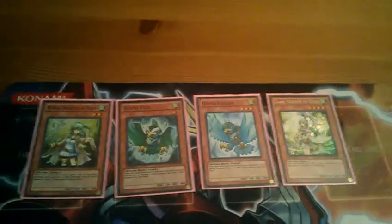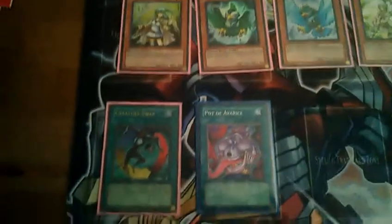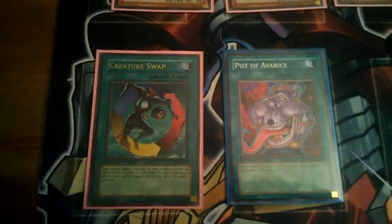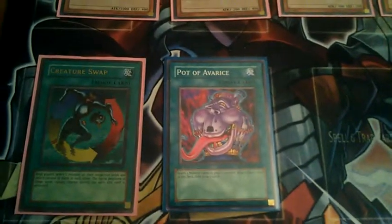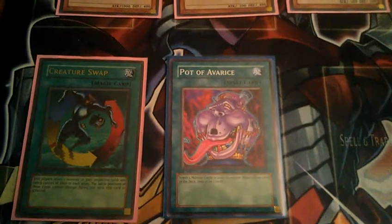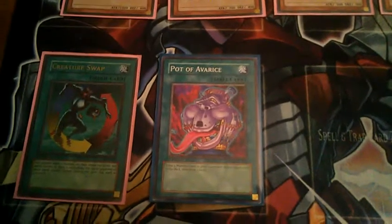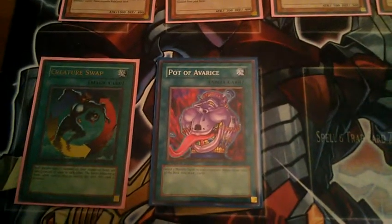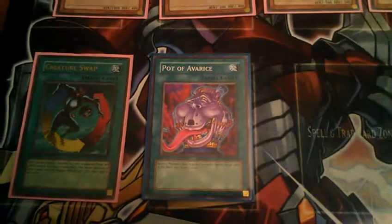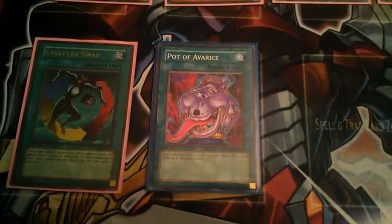We have your top four Gustos — see the last video about them. For the spells, we have Pot of Avarice and Creature Swap. The reason why I'm including Pot of Avarice, even though it's used in a lot of different decks that go through their monsters, is that in Gustos it plays a huge part in how they play. It causes a lot of situations to change for your opponent, and it causes you to change your strategy sometimes. It helps you start it off, or it helps you end it.